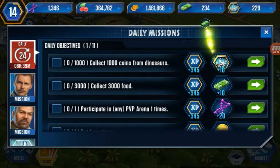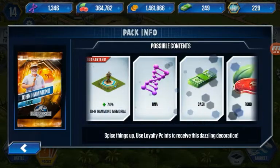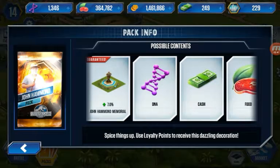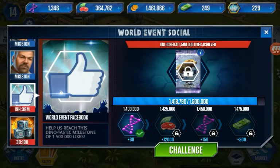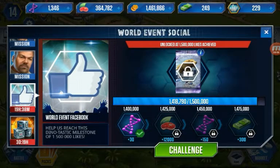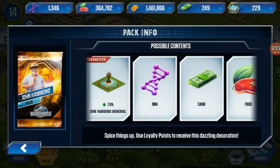Place one dinosaur — yay! Collect 3,000 food. Is this event still going on? There's the John Hammond pack — that's amazing, you get a John Hammond memorial. Wow, that's amazing. But they still haven't done this other one — what's going on? This is stupid, I want the Sarcosaurus so bad. Anyway, look at its face — it's like 'hmm.'